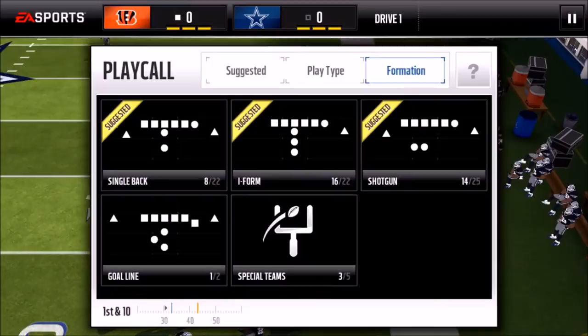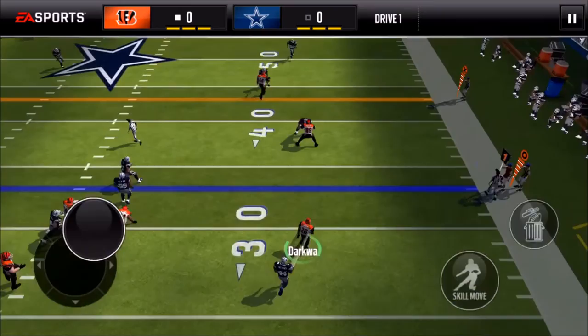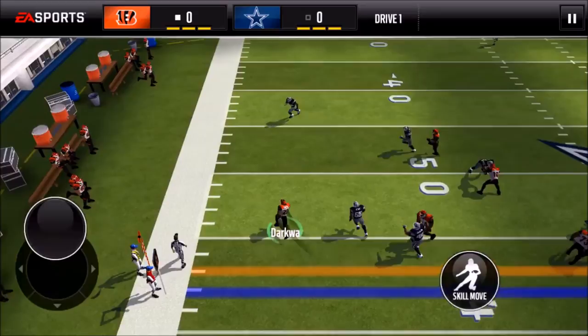A good pass play is HB Screen. You want to go out to the right a little bit, run back, and wait for your halfback to get open — there he is. Now he just runs up the field with all that space. Not a first down but still a really good play. Another one that works great is Weak I HP Gut — good for short yardage and two-point conversions.